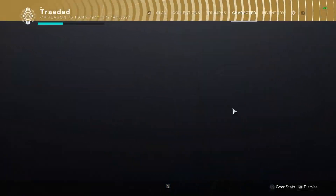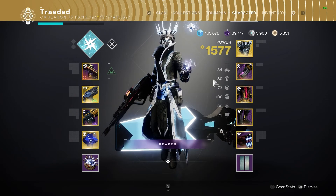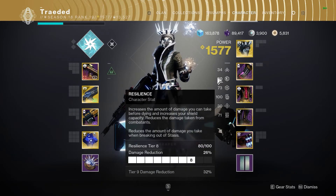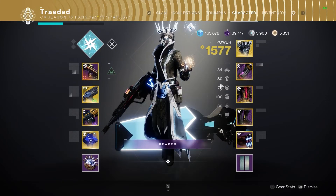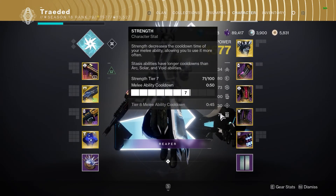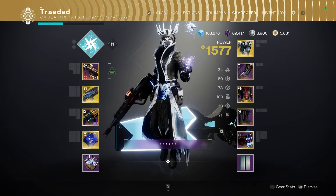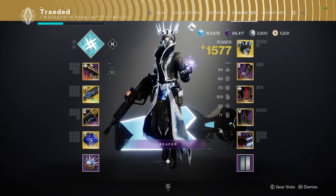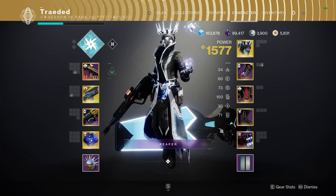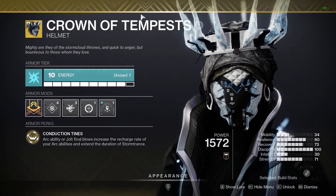With the mods, I wanted to make sure I could get a hundred discipline. Once I had a hundred discipline, I went to my secondary stat which would be resilience, and then everything else trickled down — I wanted to make sure recovery was next. Those are the one, two, and three I focused on first. The fourth one was making sure I had a good amount of melee recharge, because with this build I really wanted to utilize the new arc warlock melee that turns you into a bolt of lightning and spreads lightning when you come back to human form.